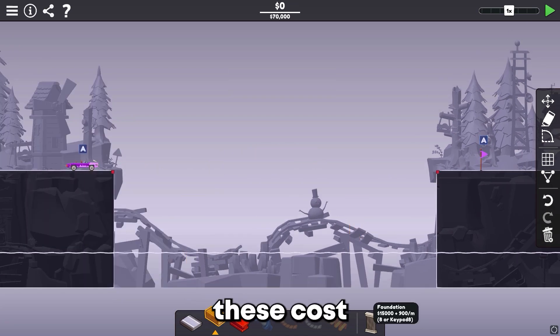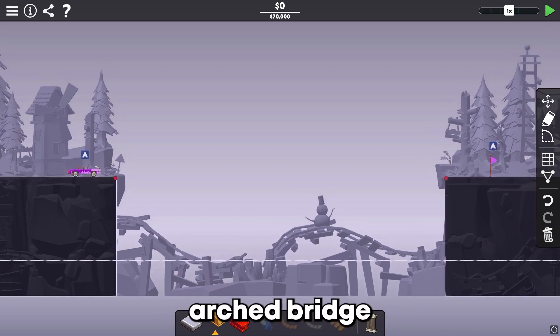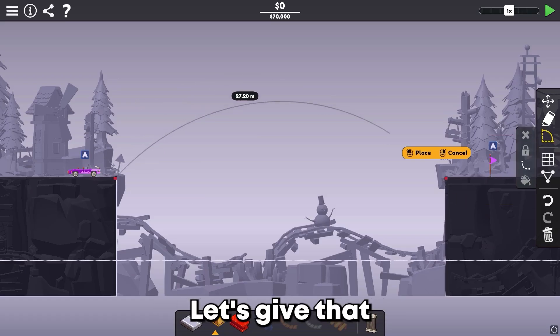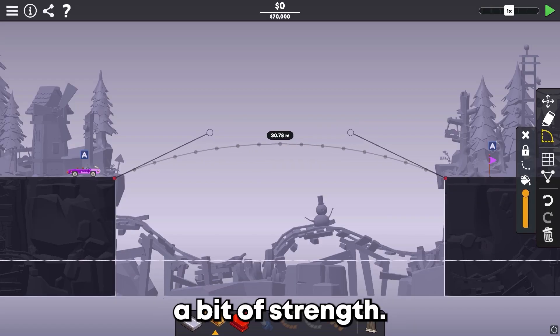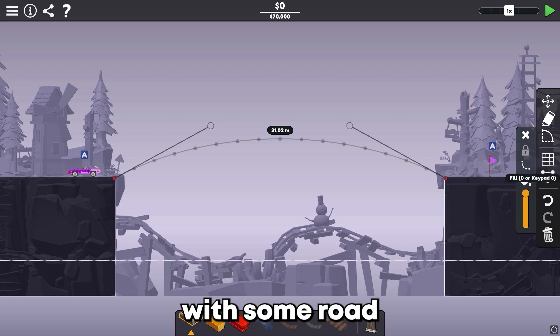These foundations cost $15,000. The road only costs $300, and the wood is $180. So if we did an arched bridge from here to there, we might be able to get away without using the foundations at all. Let's give that a go — it's going to have to be a somewhat steep arch for strength, but also good enough for the car to get across. So let's fill that up with some road.